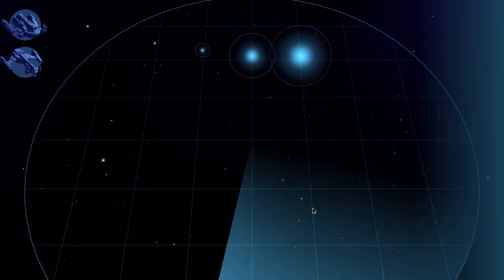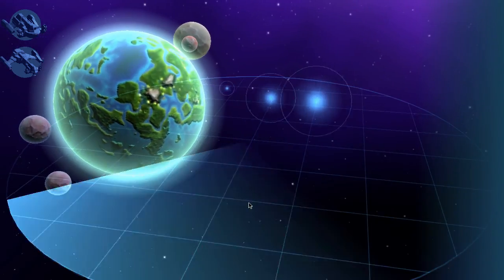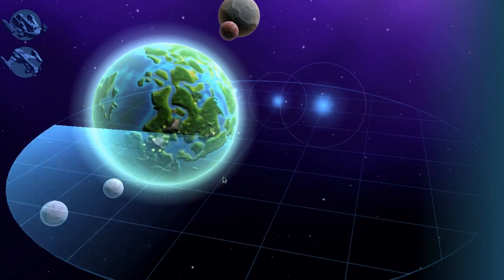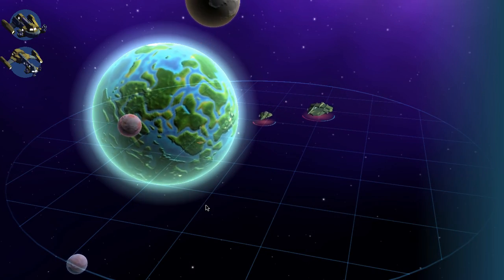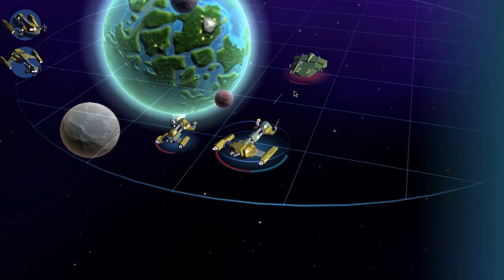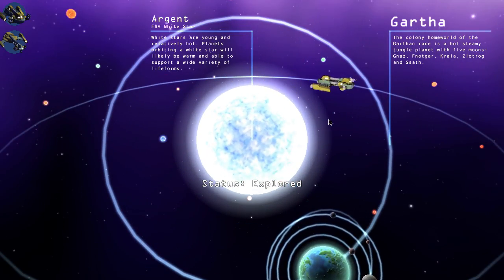The transition from star map to combat now includes an updated version of the radar screen. This gives you an idea of the enemy's strength before you commit any ships into combat. Also note that the background shows the planetary system that you are fighting in.